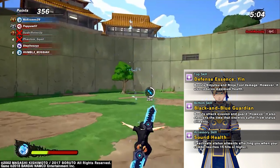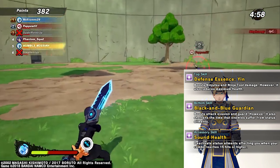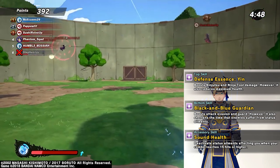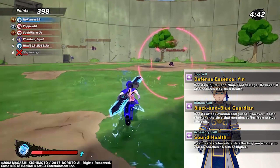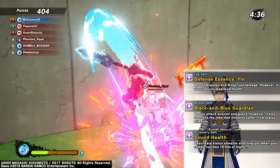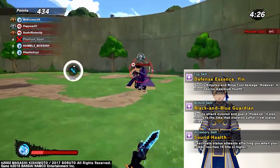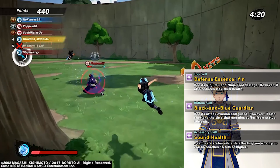So out of three, we got two stars so far. Now, the accessory skill — sound health. I don't know how I feel about it, man. Status elements affecting you get deactivated when your combo reaches 15 hits or higher. I ain't gonna lie to you, this is trash. I was gonna try to make it sound good, but the accessory skill, to me, is trash. Honestly, it's so easy to get 15 hits with this sword, so pairing this sword with this defense armor will easily get the 15-hit combo. But I really don't like it. It looks pretty cool, but the accessory is straight trash.